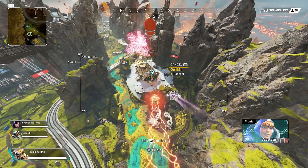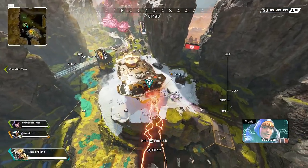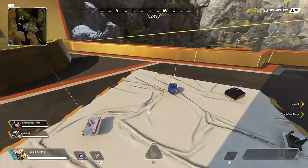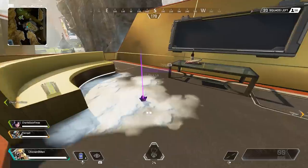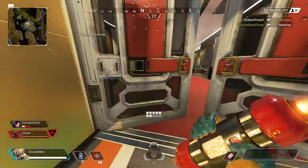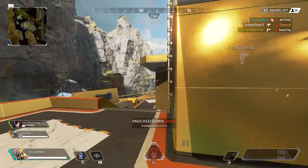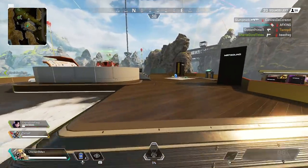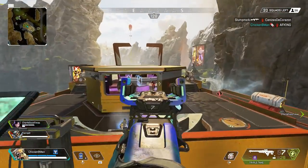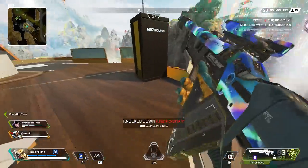Hello there, once again my ever faithful internet audience — it is I, the chicken man, back at it again with another Apex Legends gameplay. In today's gameplay we're going to be taking a look at what Bloodhound used to be like before the buff. The contrast between what the scan is now and what it used to be — I've been using the scan so much that I completely forgot what the old one was like. Seeing exactly how small it is, oh my god, I'm really glad they made the changes to Bloodhound.